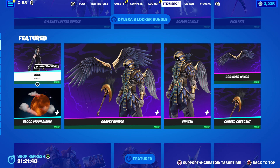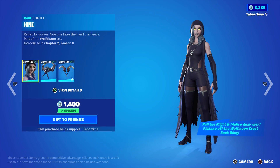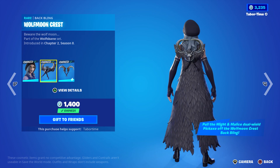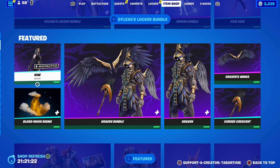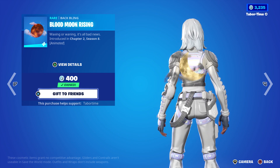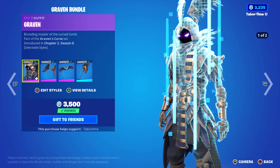In the featured tab — yesterday it said Fortnitemares, today it just says featured, even though all this stuff is Halloween-related. We got Ion, with her creepy almost-werewolf look, and the back bling is interactable with the pickaxes which is always a plus. Then there's the Blood Moon Rising — a werewolf theme — really cool animated back bling that does a full blood moon and then goes to a half moon.